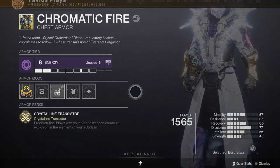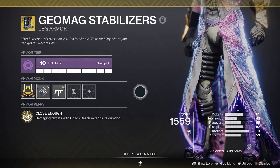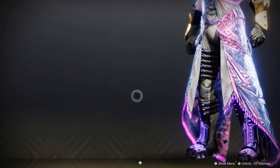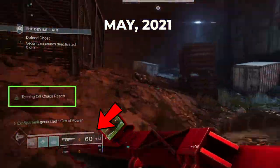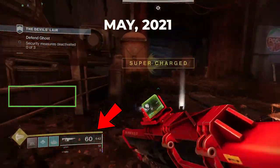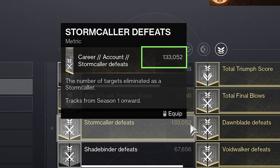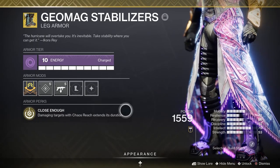Alright, at number 1 my absolute favorite exotic for the Arc Warlock: Geomag Stabilizers. Released with Forsaken and a random drop. This exotic was nerfed a couple seasons back, removing the ability to top off your super by sprinting when close to full. It was so overpowered and so much fun, but now I understand why. My account still sits at 133,000 Storm Caller kills because of this exotic.